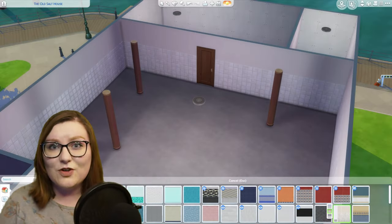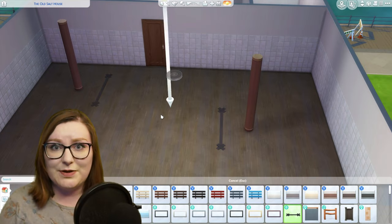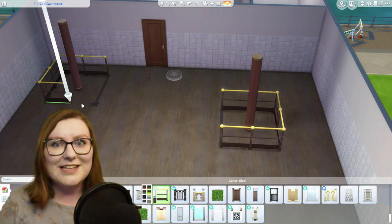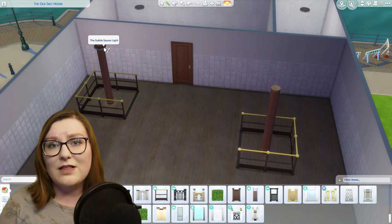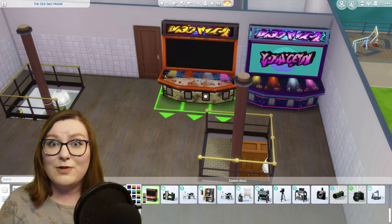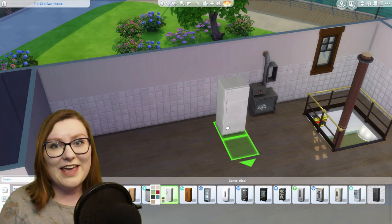Now we're moving into the second level, which is the hangout space where the Ghostbusters sleep, with things like a kitchen, gaming area, and a space for interviews and experiments. Since this is a converted firehouse, there are holes that the Ghostbusters can slide down to get to the Ecto-1 as quickly as possible. To recreate this, on three sides of each column I placed fence pieces from Get to Work, and on the fourth side some tape fencing from Get Famous. Then I used the sledgehammer tool to erase the floor inside to make it look like a fireman's pole — not functional in the game but it definitely looks like a firehouse.